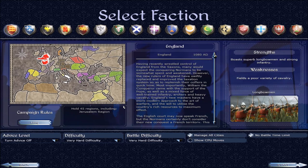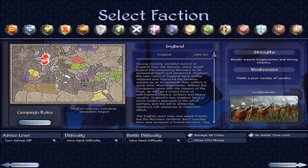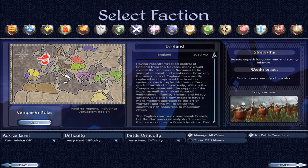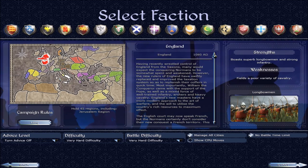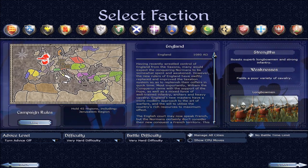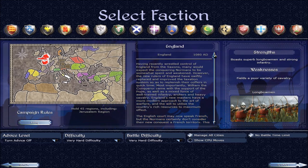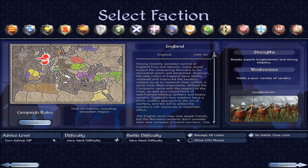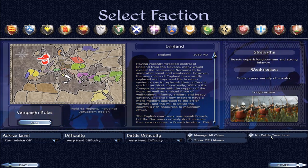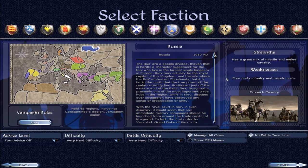So we're going to be going on very hard difficulty and moving Russia to Florence. I know Emperor the Good and Known said I'd be using GeoMod — it's possible with GeoMod, but then I have to change all the game files and change them back when I want Russia back in its starting location. That's too much work. So I'll be doing it straight in the campaign. Very hard, very hard — manage all cities, no battle time limit. Select Russia, of course. We need Constantinople and Jerusalem, so we need to get there from Florence.